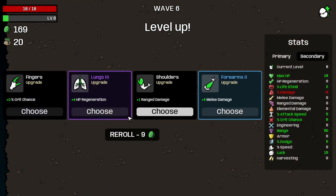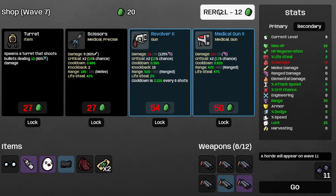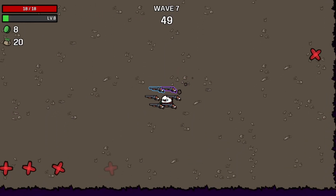Let's grab some luck and some range damage — actually, maybe the regen would be better. You know what, I changed my mind — let's go for regen. And the silver bullet. And the glasses. I'll save the shotgun for later and move on to wave seven.